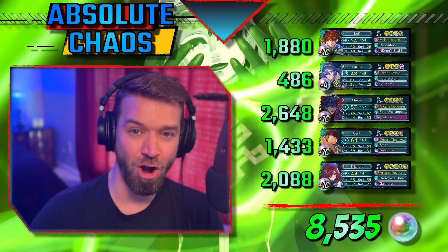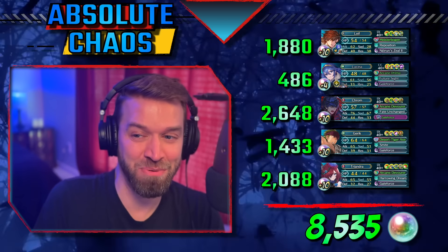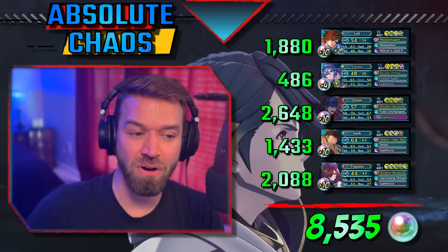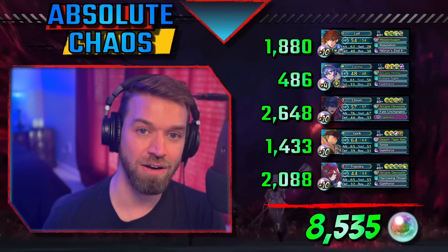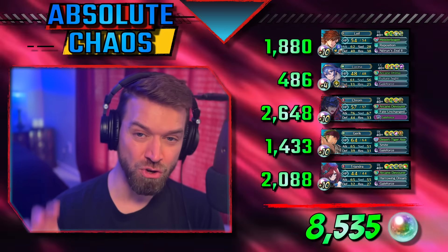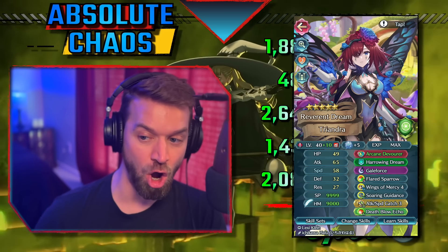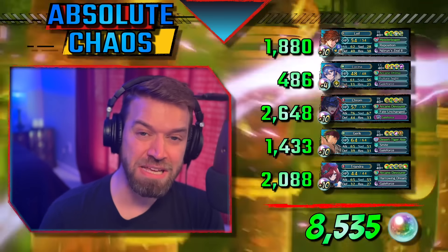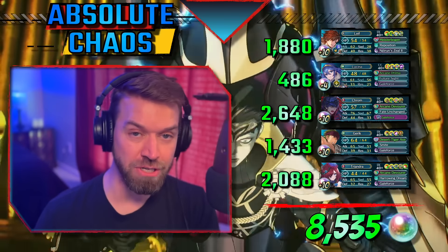Legendary Dimitri is going to smash Gustav — this is a unit that would give Winter Edelgard trouble — and then absolutely demolish this plus 10 Brave Hector. This is incredible when you think about the age of the unit. Even with the Refine, it was good but not great. This is a way that you can actually use a lot of your older units. A lot of the time it is easier to take your favorites and use them in Galeforce or some kind of player phase strategy, as opposed to using them as an Omni Tank, which just takes so much to get working.